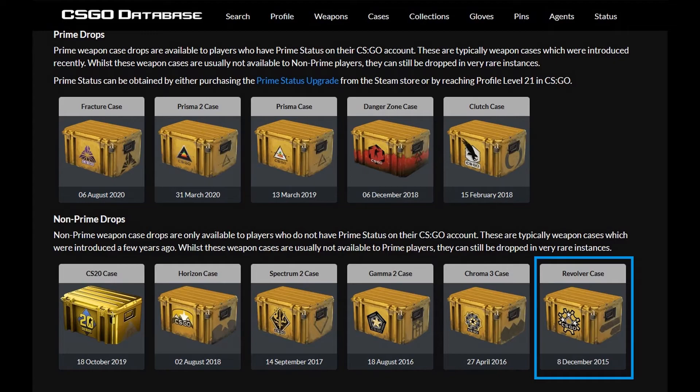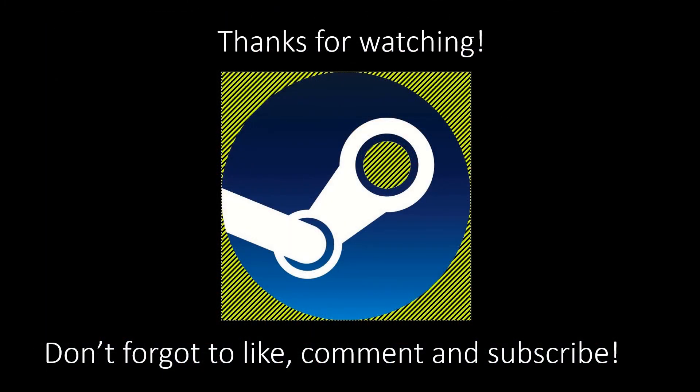So can the price triple? Given that the case was selling at four US cents in early March and the ROI is one of the highest, I could easily see it going to 12 US cents in the near future, as I expect this case has caught the eye of investors and speculators like myself. Recently I bought 100 of them and placed a buy order for another 50, but I think I might need to up my bid to match sellers. The crazy thing about this case is that it is the oldest case in the active non-prime drop pool, and therefore it is entirely possible that it could get moved to the rare drop pool as early as next month if Valve releases a new case. If you made it this far, thanks for watching — don't forget to like, comment, and subscribe. See you in the next video.